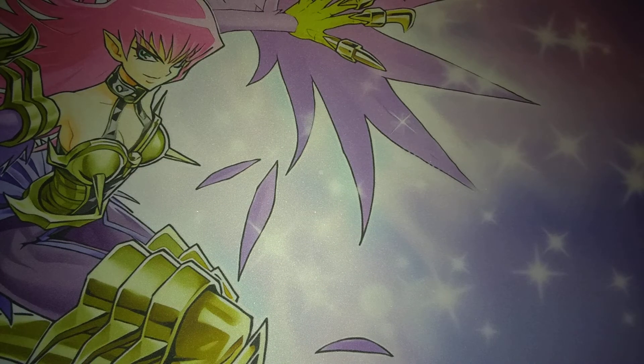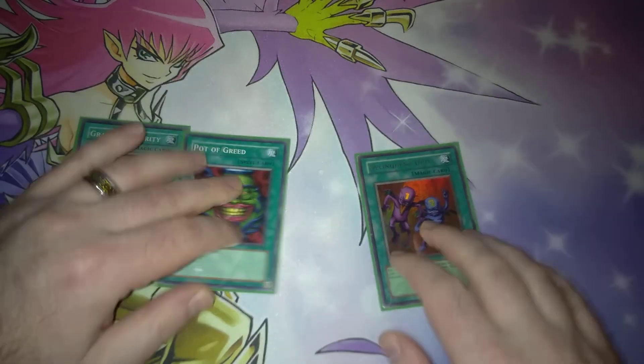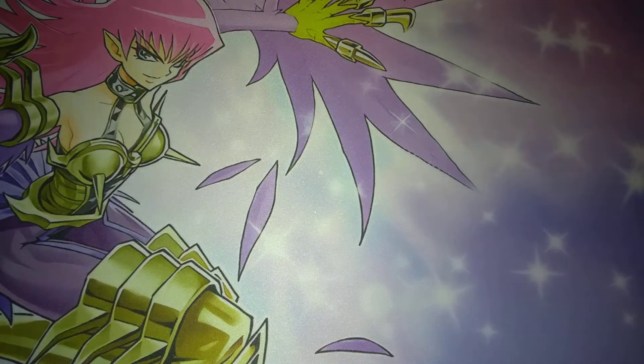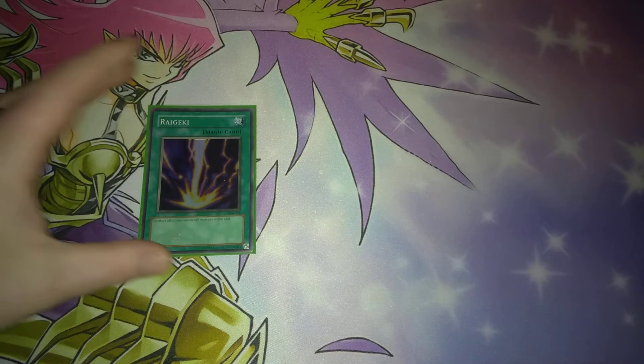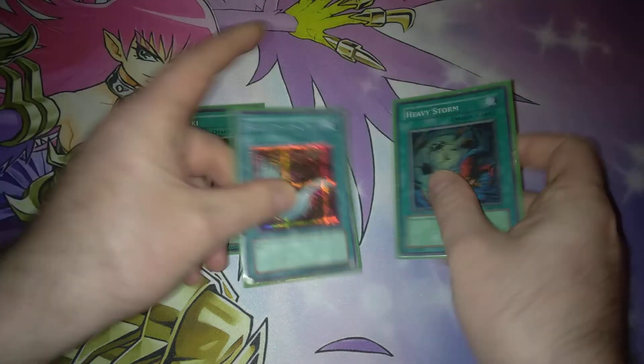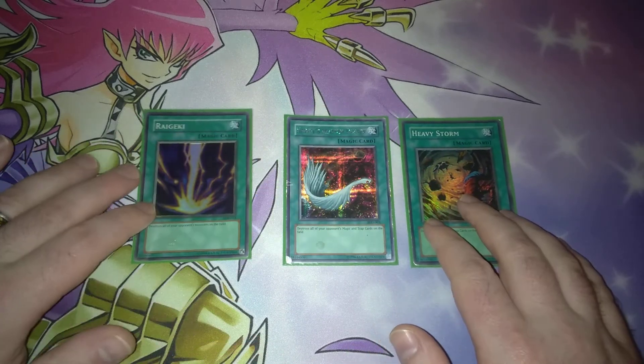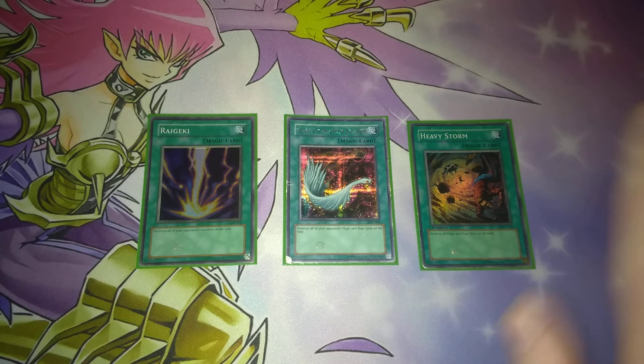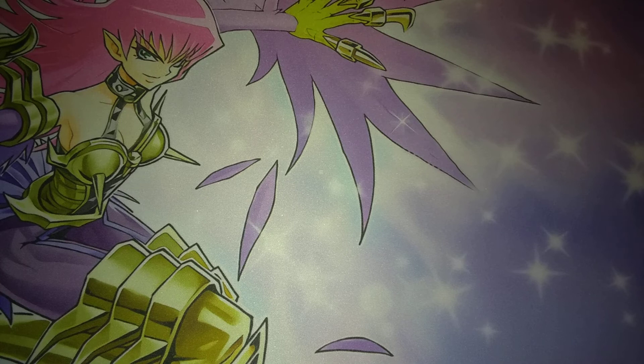Then we've got the trinity: Graceful Charity, Pot of Greed, and Delinquent Duo. Graceful Charity and Pot of Greed are for your draw power. Delinquent Duo is to completely wreck your opponent's hand by discarding up to two cards — I think every good deck should always run that because of how good it is. For the ridiculousness of this deck, you've got one Raigeki to basically completely destroy all your opponent's monsters on the field. Then you've got Heavy Storm and Harpy's Feather Duster. I do realize back then Harpy's Feather Duster only came out in the video game and was very hard to get a hold of, but I decided to go ahead and use it. If you have an MST, you can replace it with MST if you so choose. But Harpy's Feather Duster was even better because it destroyed all your opponent's back row, and Heavy Storm just wiped everything on the field. Since this is mostly a spell deck, I don't ever have to worry about that.